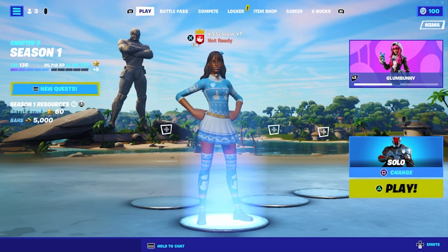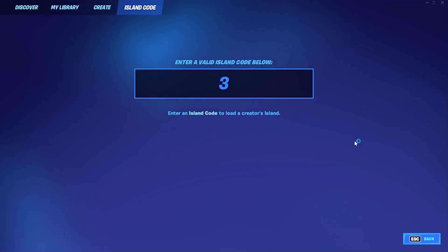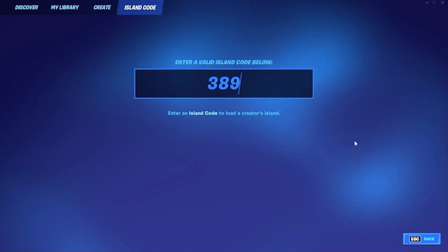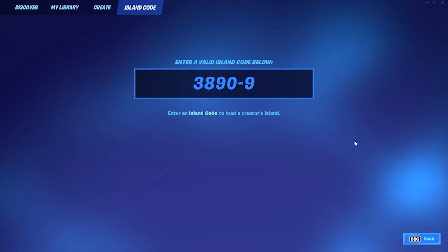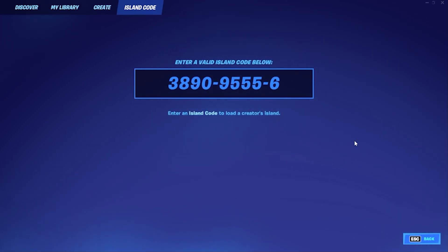To start this glitch you want to be in the lobby, go to select game mode, go across to island code, and you want to type in this island code: 3-8-9-0, 9-5-5-5, 6-2-9-0.